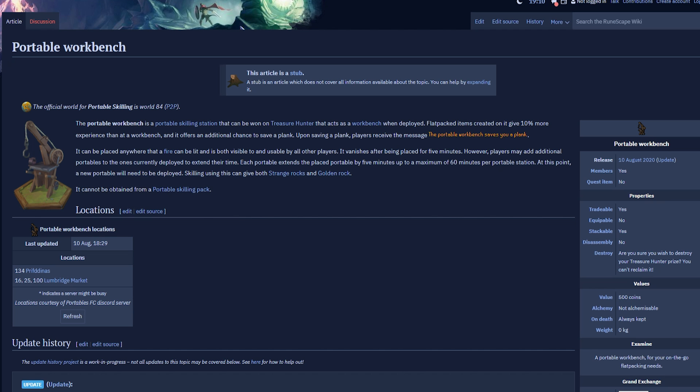Starting off, what the hell is the portable workbench? It's a new portable skilling station from the Treasure Hunter, just like all of the portables. It works in the same ways — you put it down, it lasts five minutes, you can extend it up to an hour, and it gives you 10% more experience than using a workbench in your player-owned house, and you can sit right next to a bank. It also offers an additional chance to save a plank, which saves a little bit of money while doing construction.